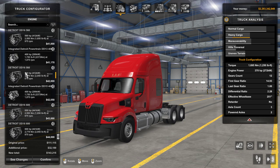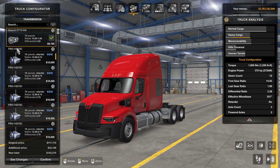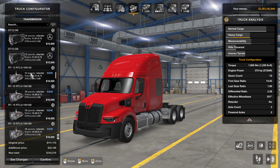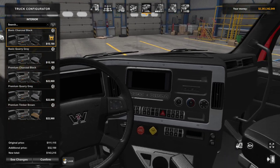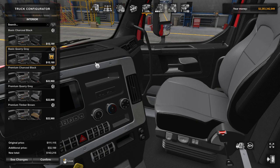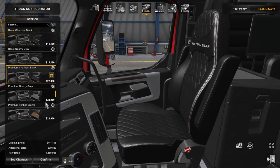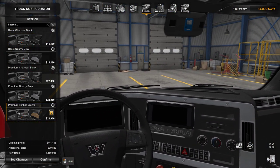It just came out today so there are no mods out there for it yet, but give it a day or two and there'll be engine packs, add-ons, and mods out there for it. Transmissions include a Detroit 12-speed, 10-speed, some Mercedes-Benz transmissions, and you can also get an 18-speed Eaton Fuller and a 13-speed. For your interior options you have basic charcoal black, basic quarry gray, premier charcoal black — which is what we were using — premier quarry gray, and premier teal brown.